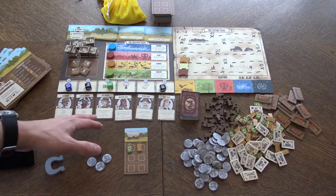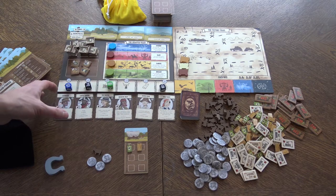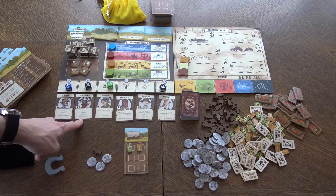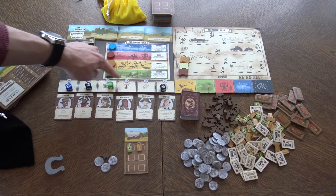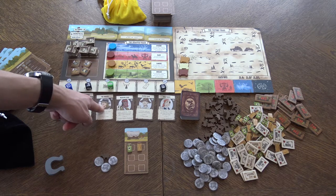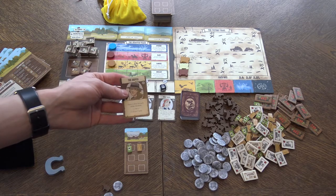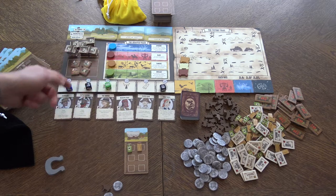Starting with the first player, this is a dice drafting game — each player takes a die. When you take a die, you can choose to use that die's special ability as an action, or you can hire a townsfolk, which gives you a special ability and victory points at the end of the game if they're still with you, or you can just take the money — $1 through $6 depending on the die. You pick a die and choose one of those three options.